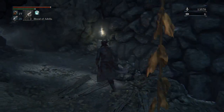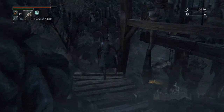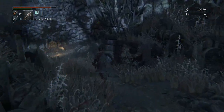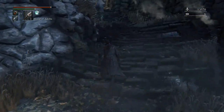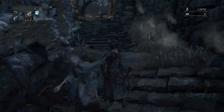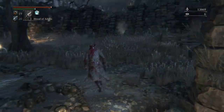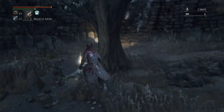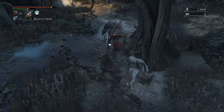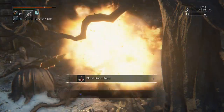If you've already entered the Forbidden Woods, every single one of these Red Lantern Window NPCs turns into the same NPC who tries to give you the tonsil stone. Because we haven't been into the woods yet, that NPC doesn't do anything here. But if you have been into the woods, you can speak to this NPC to get the tonsil stone earlier — it lets you go to Nightmare Frontier and the first floor of the lecture hall.